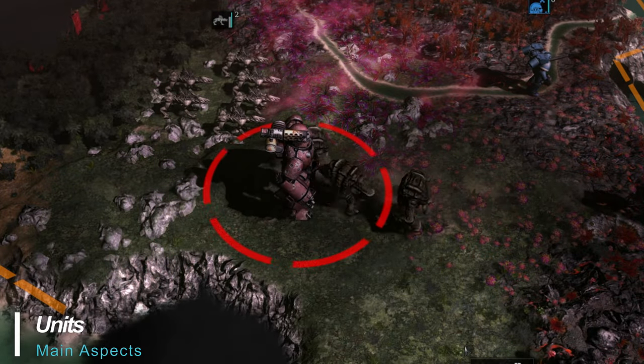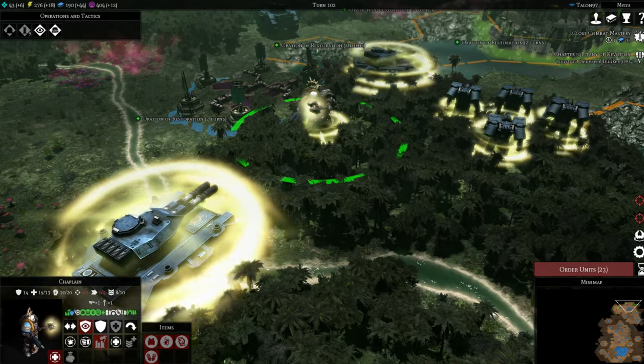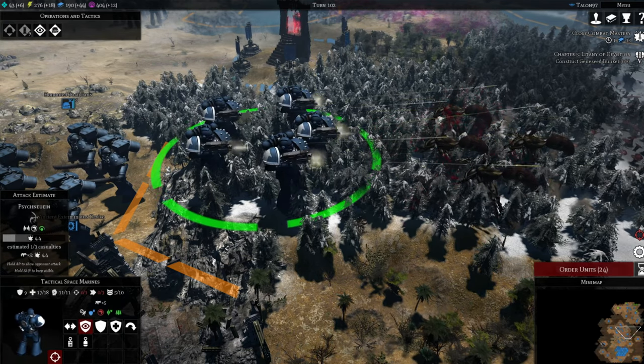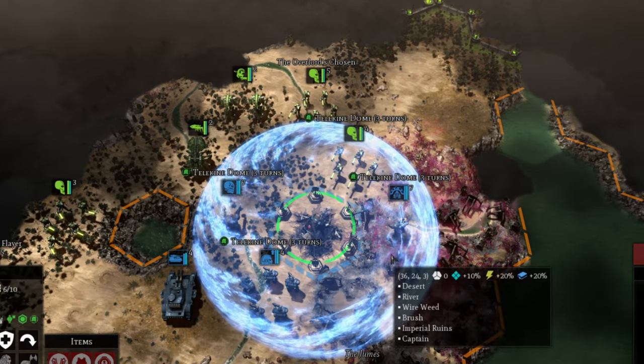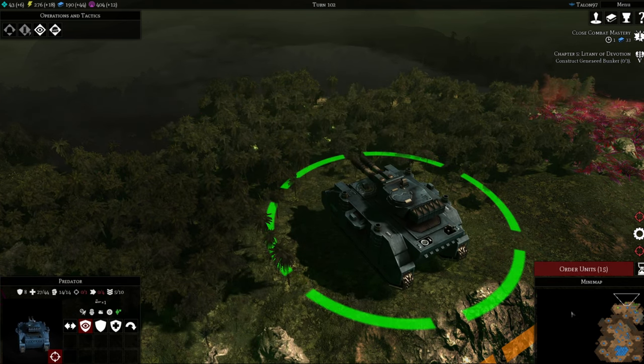Unit variety is plentiful and varying in roles, from offensive and defensive, healing and repairing, to those who live solely to strike fear into the minds of the enemy. For the Space Marines, units range from your basic space, assault, and devastator marines to librarians, captains, and apothecaries. You'll also find land speeders, predator tanks, and dreadnoughts with which to wage war.